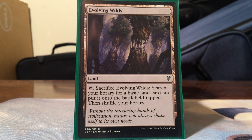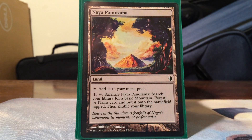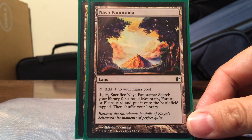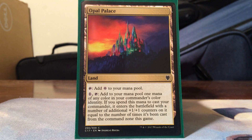For fetchlands, we run Evolving Wilds, Terramorphic Expanse, and Naya Panorama. I love the Panorama cycle. I do have a Windswept Heath in my Modern deck and I'm probably going to end up putting it in here, but it's not in here right now.